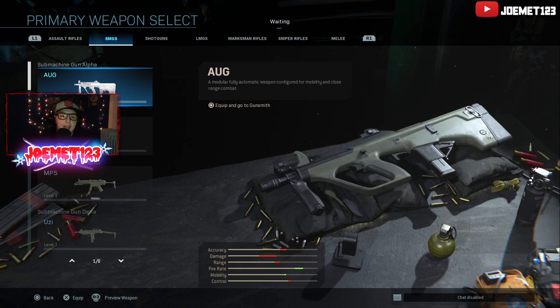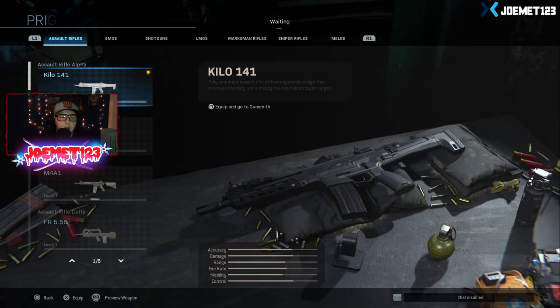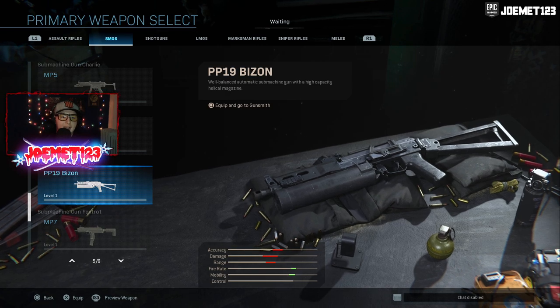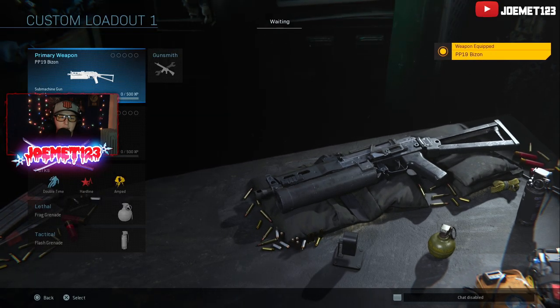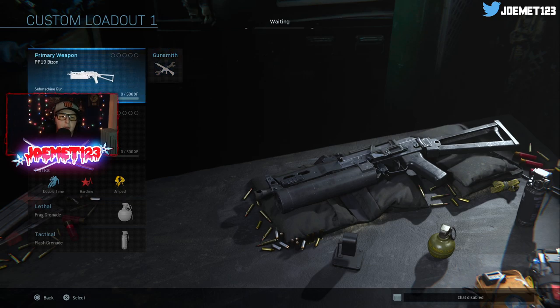Let's say I feel like using an SMG next game. I really want to use an SMG. So let's go ahead and select the primary weapon category and go to SMG. I feel like using the PP19 — that sounds pretty interesting. Let's use the PP19 next game. So now that I have the PP19, how do I add attachments to it?